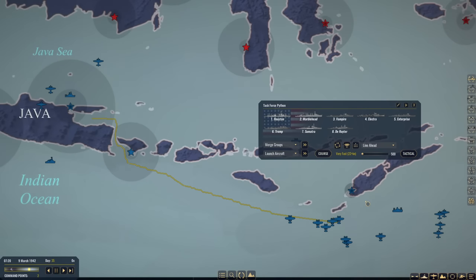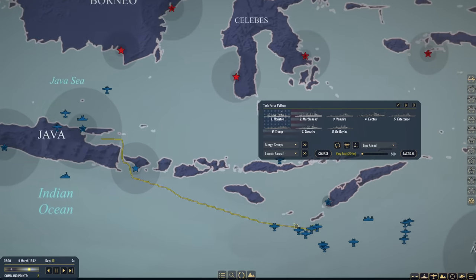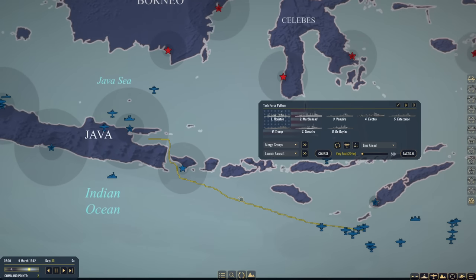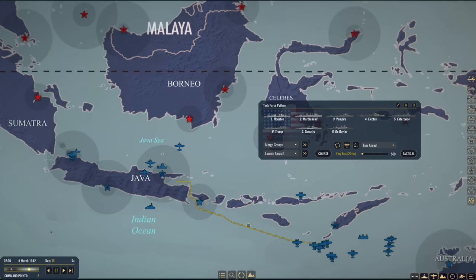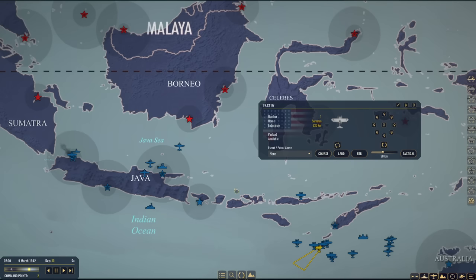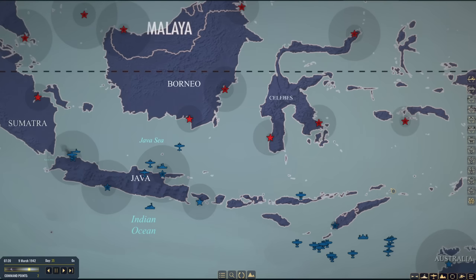Just a brief situation update. My task forces have grouped up out here in the Indian Ocean and they have been named Task Force Python. They are searching for that Japanese task force out here. However, I'm going to have them meander up towards Java. Hopefully the scouts will find that Japanese task force and we can intercept. If not, I do want them near Java to deal with some of these Japanese task forces. We have not seen that Japanese task force in a while, so it's possible they've headed back home.